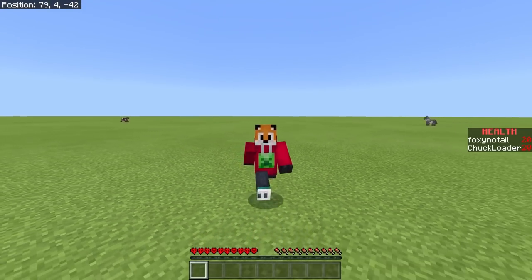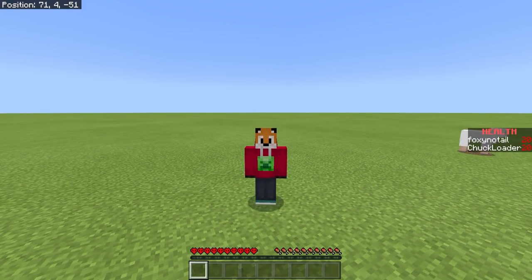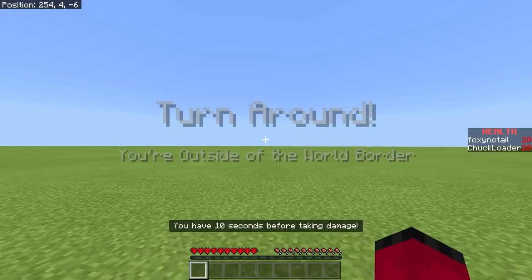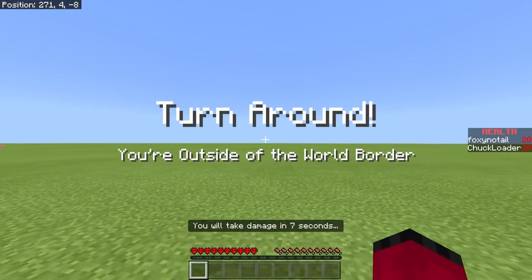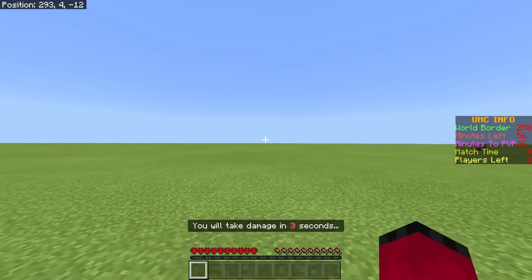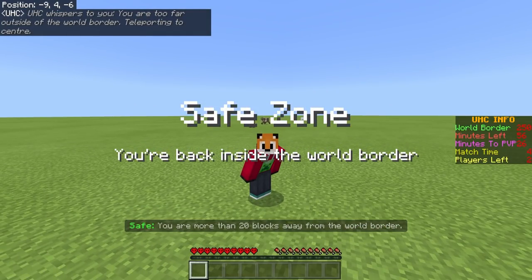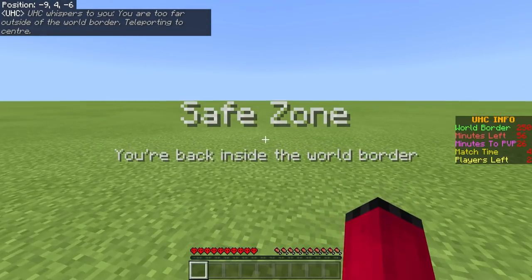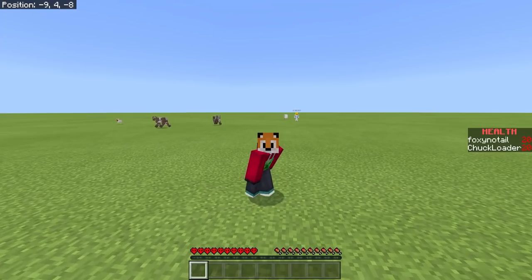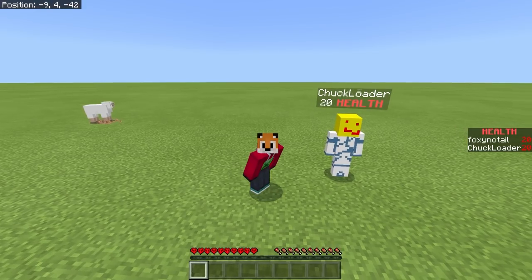If the border shrinks and you're outside of it, you're going to start taking damage after 10 seconds — unless you're a long way outside. If you're too far outside of the world border — i.e., it's come straight past you — you will get teleported back to 0,0 or somewhere near 0,0, so if you get caught way too far beyond the world border you won't just take damage, you'll be rescued. That's everything about the world border. But what happens when you die?